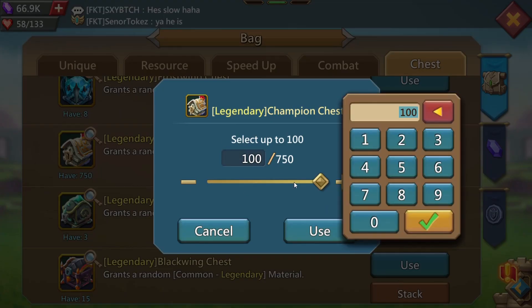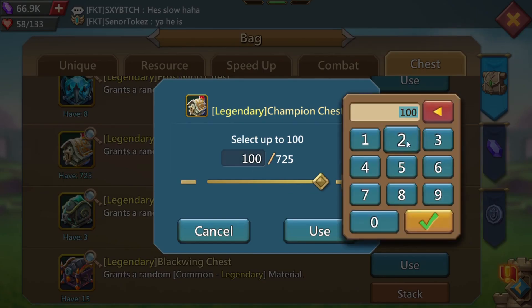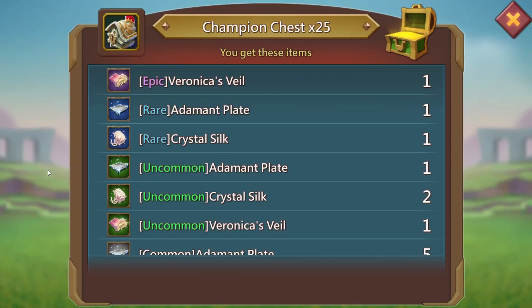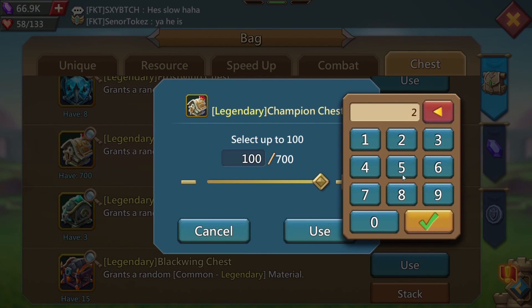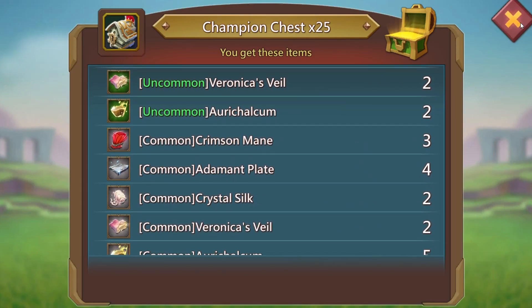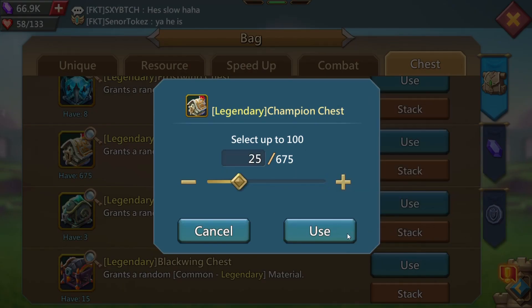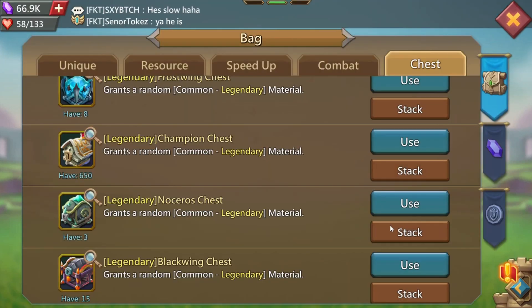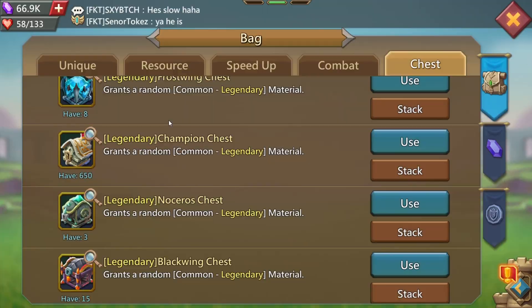Let's try 25s at first and see if we get any luck. Oh, there's two common crimson mains right there — I'll take that every day from 25 chests, not too bad. Go ahead and open up another 25 and we got nothing from that. Try another 25 and boom, another three common crimson mains, I'll take that. Then another 25 and nothing off of that one.